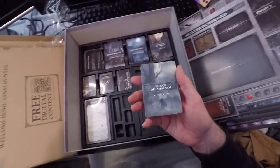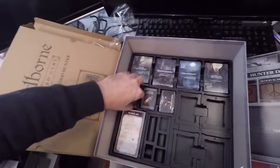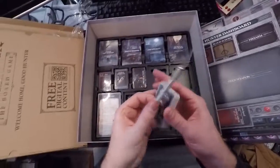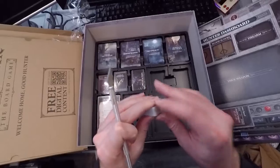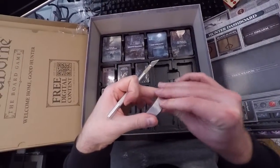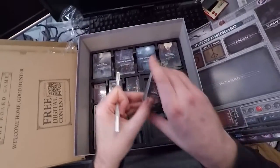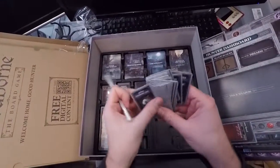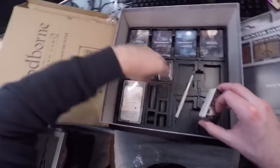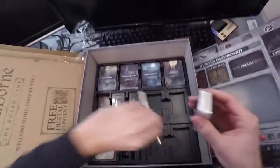Let's look at these cards. This is another campaign card for Old Yharnam. And there are these tiny little cards which are items — it says consumables. Nice art from the game. Let's put these back in where they're supposed to go.